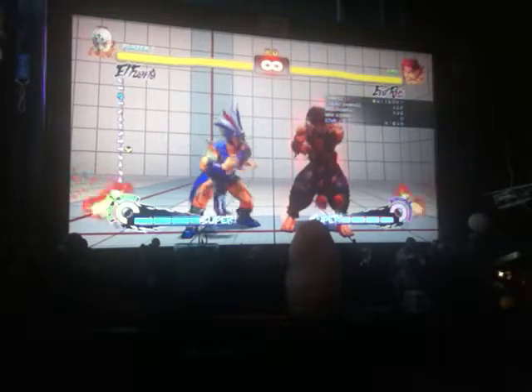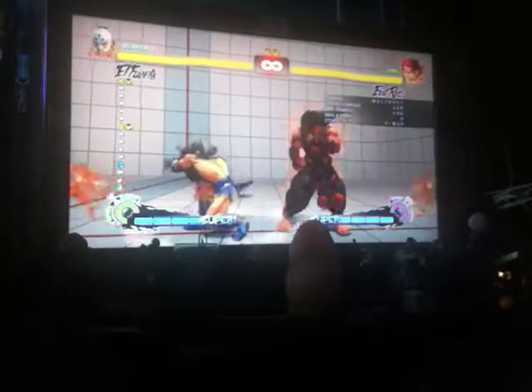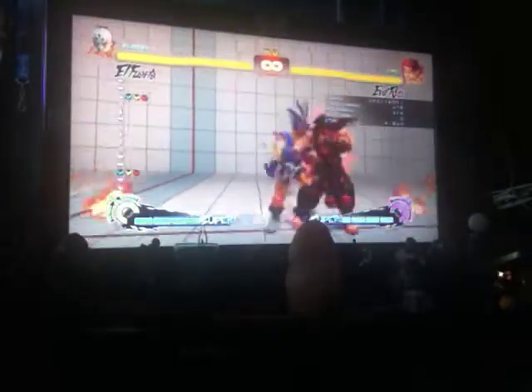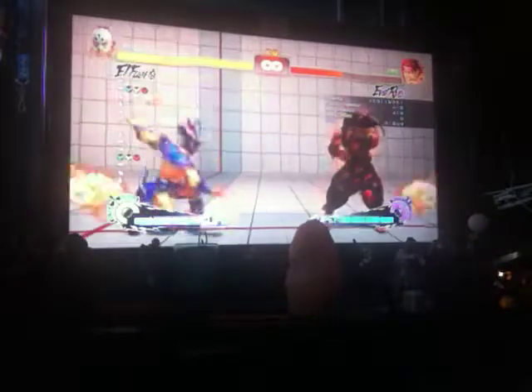Last but not least, we're going to cover the ultras. We have two different ultras. Ultra 1 is the Flying Gigabuster — think of it as Alex from Street Fighter 3's Stun Gun Headbutt, except you have to land on top of them. The move can be controlled distance-wise: you can hold it back, hold it forward, or leave it neutral to change its distance. It does have significant recovery if you whiff, so be careful.